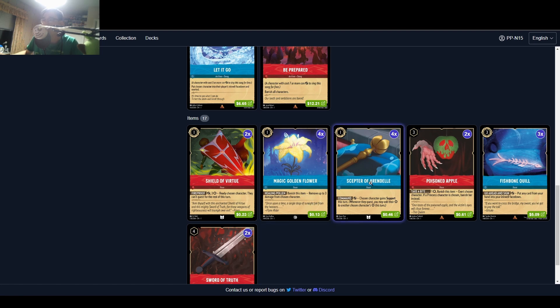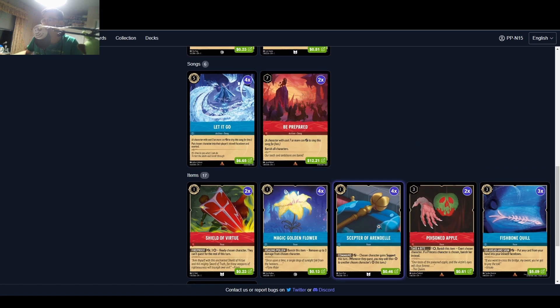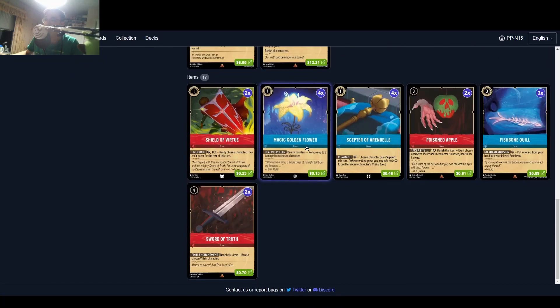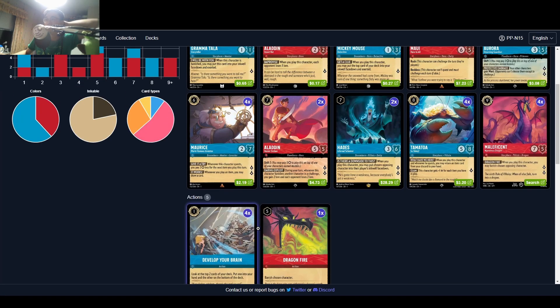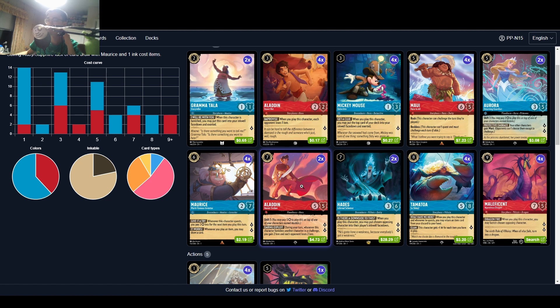All your guys are quite beefy so you can heal them up and then reoccur them with Tamatoa. The scepter gives your character Support, which is still very good — even if you can't use the effect, you can ink it. You want to hold out and use items with these cards. Fishbone Quill is also decent and Shield of Virtue is great because it readies up your characters so they can't be interacted with. Running two Aladdins because this isn't like Amethyst where you can freeze or exert a card — it can be awkward, but you can still ink it.